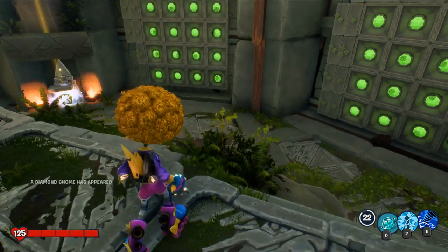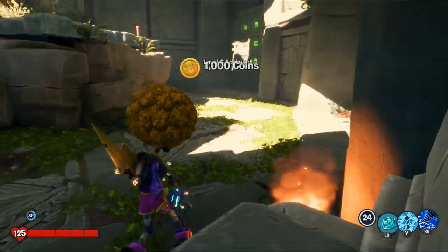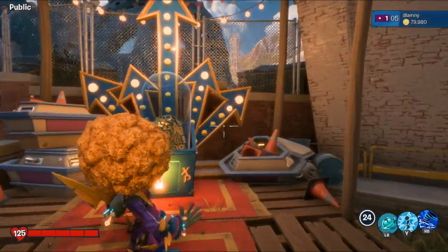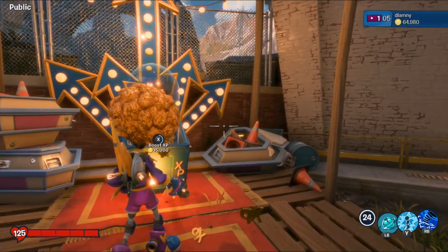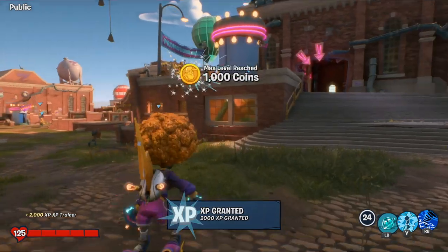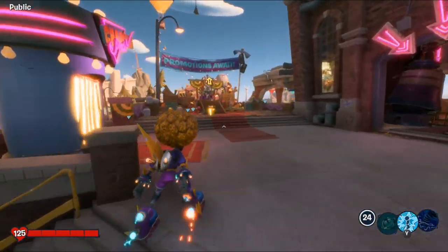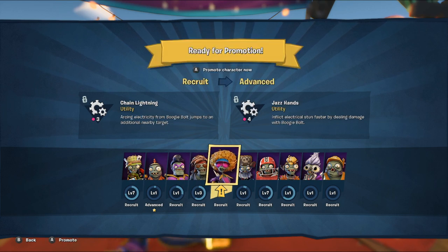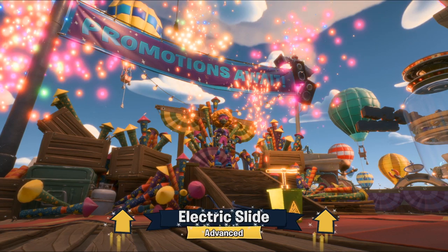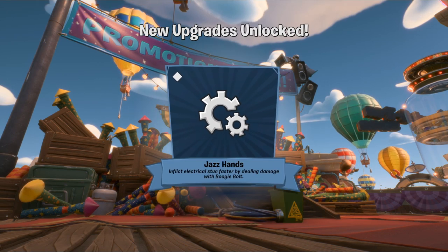It took me about five minutes to solve it, but I got it done. You can pause the video to figure out how to solve the puzzle yourself. Now I'm going to level her up because I really like her as a character — her abilities are strong. I'm leveling her up to level 10, advancing her from recruit. We got Chain Lightning, which will help jump faster, and Jazz Hands for dealing more damage. These two are great abilities.